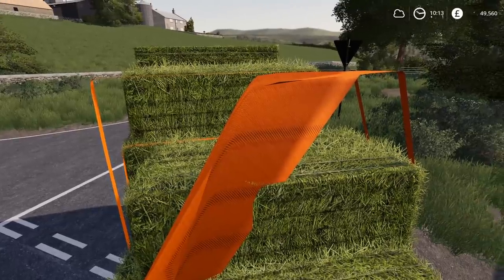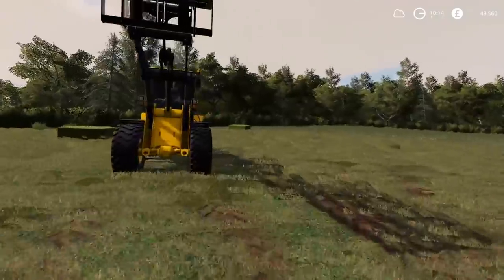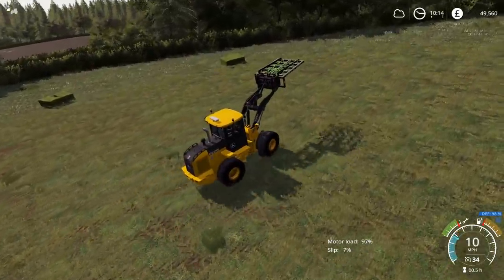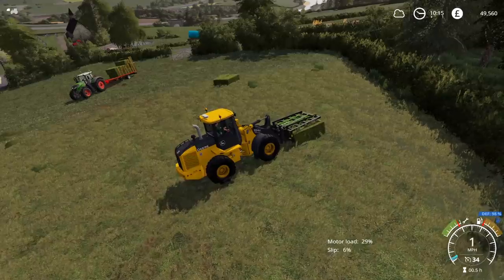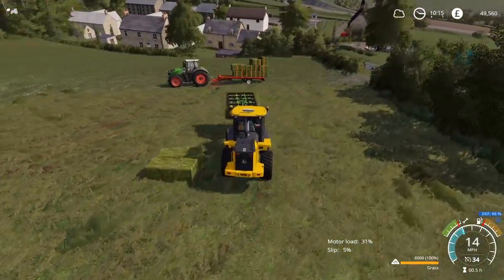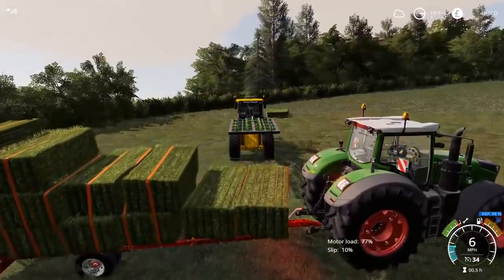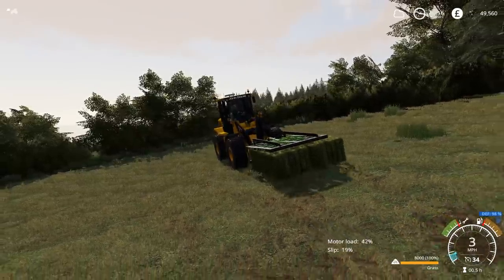Those sheep now have all the grass they could ever want - that's 122,000 litres. If you've got the Easy Development mod installed, you can put super strength on and move the bales together manually, which I found does work. The way the claws just grip in and the way they pull out - it does seem nice and easy.